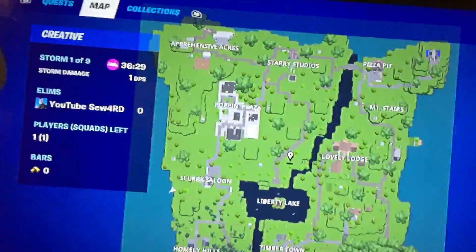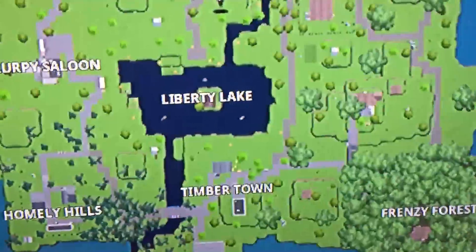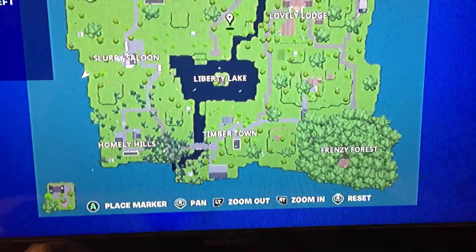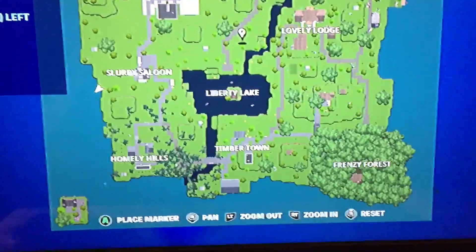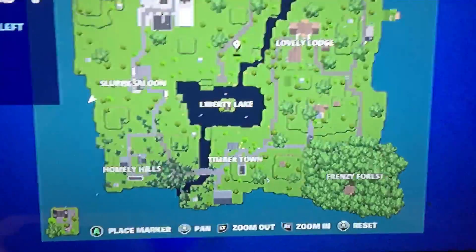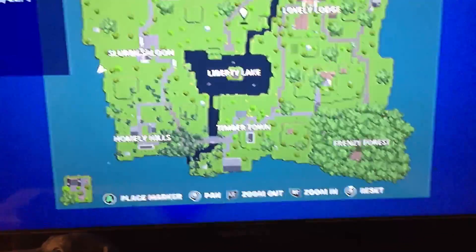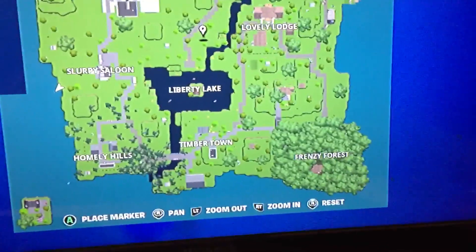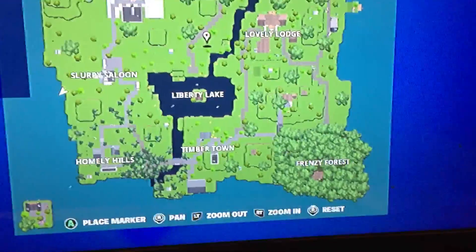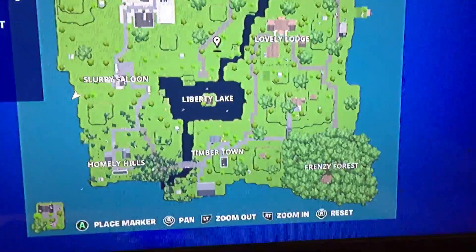Should I get rid of the dark water that's only in the rivers and pretty much the entirety of Liberty Lake? Should I remove it, or should I keep it like that? I will get a bit of memory back, but it might not have that OG loot lake kind of vibe anymore — it might look more like the Chapter 2 middle island map now.